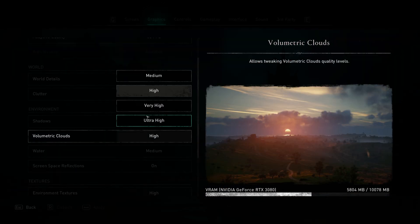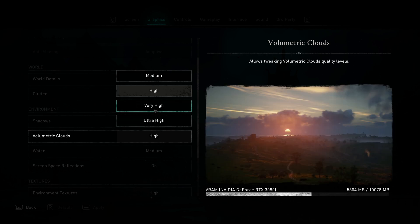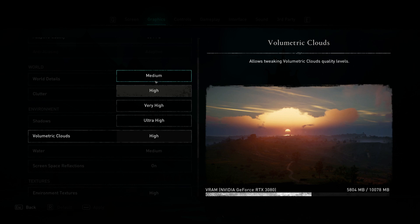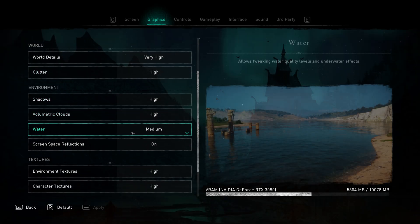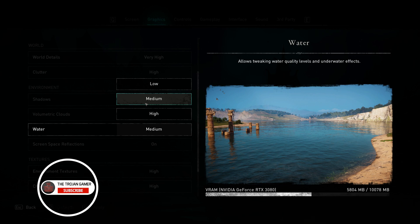Below that are Volumetric Clouds — like shadows, they can be a resource hog and add ambience but aren't critically important. I'd recommend avoiding Medium as they look sterile, but Ultra High and Very High take a lot of VRAM without much bang for your buck. I'm running mine on High, but if you need to squeeze more FPS out, dial back to Medium — how often are you going to be staring at the clouds anyway? For Water, Low has noticeably less lapping, shore effects, and wave crests. From Medium to High I really couldn't find any difference, but there's a huge VRAM hit jumping to High. I'm running Medium and I'm very happy with it — it seems like a waste of VRAM to go higher.